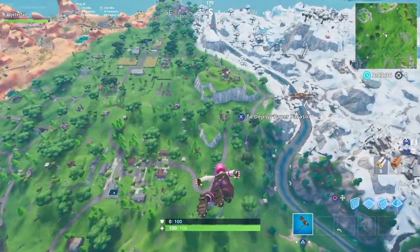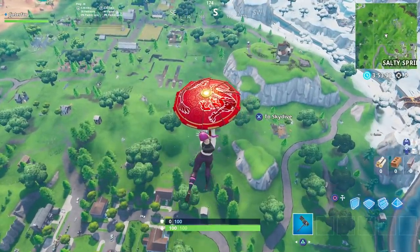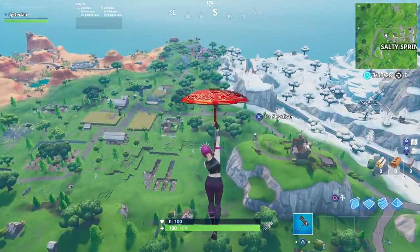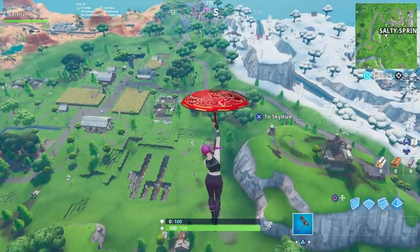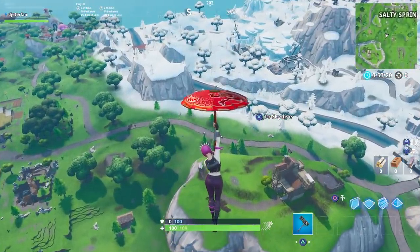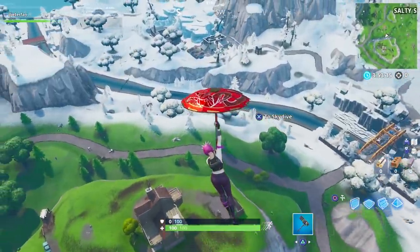What is going on everyone, and welcome back to another Fortnite video. In this one I'm going to show you guys how you can dial the Durburger's number here on the giant telephone that is just east of Fatal Fields. This challenge just launched today in Season 8, and the Durburger telephone was actually just added to the game yesterday with that little update that came out.